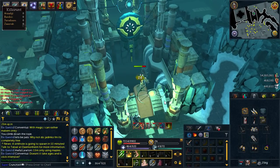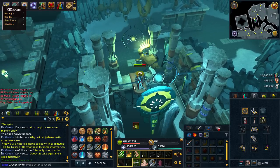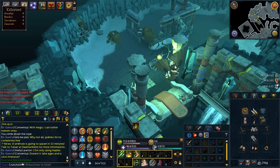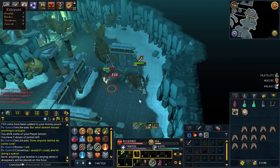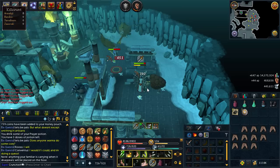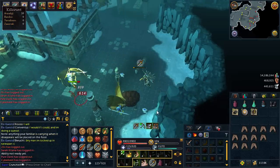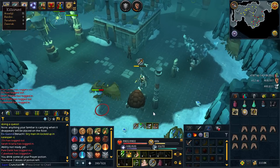Once you're in the God Wars Dungeon, head south until you get to a bridge. You'll likely get attacked on the way but it won't hit you hard. At the bridge, click on the deep chasm to teleport over to the other side — that's where you'll be killing the Aviancies. The first spot just over the bridge is better if you're a lower level because there are fewer Aviancies and fewer spiritual mages attacking you. I personally prefer the further area to the west since there are more Aviancies and kills are faster at my level.